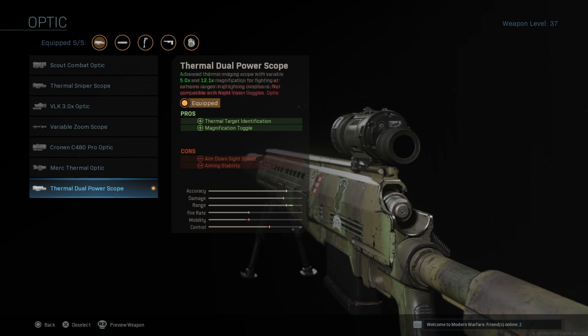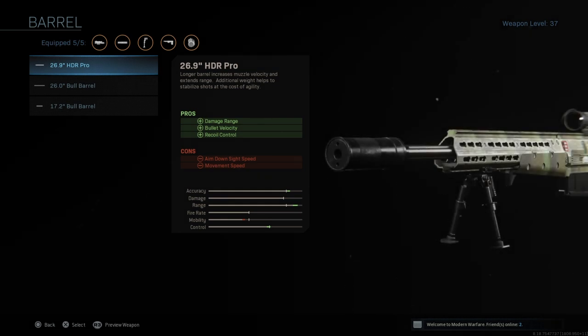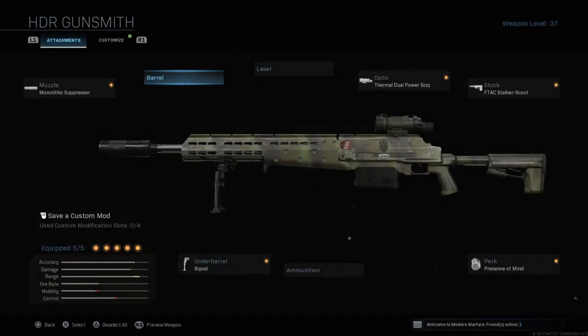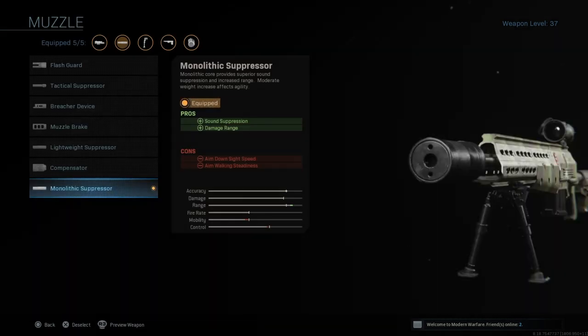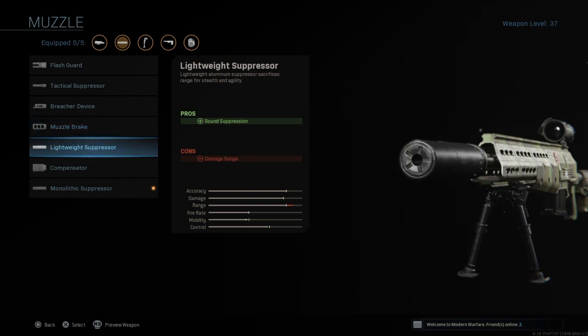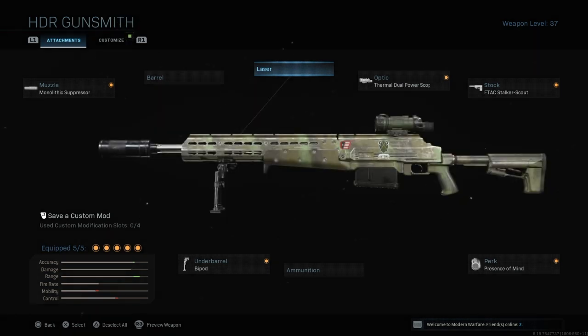It'll be really obvious that they're being aimed at, so if you ever see that glint, move straight away because a sniper is trying to line up a headshot. If you want to make a real long-range beast, you may want to put the HDR Pro barrel on to give you even more bullet velocity and damage range, though the gun becomes very slow to move around. Or you might consider the light tactical suppressor, but that reduces damage range. If you put the TAC laser on, that improves your aim down sight speed — so maybe consider that.